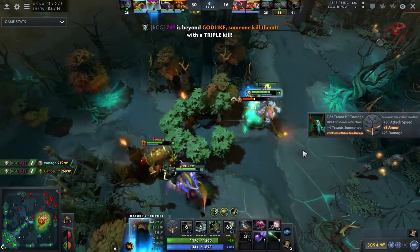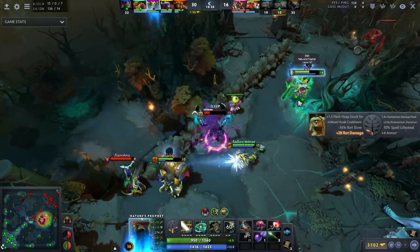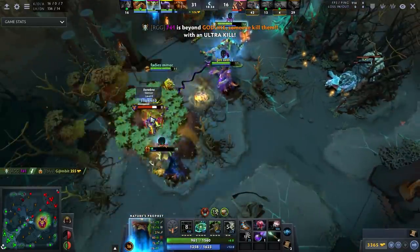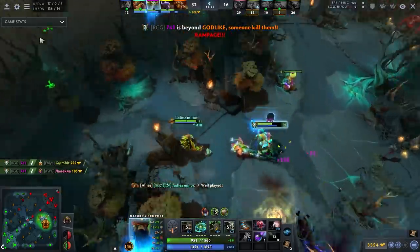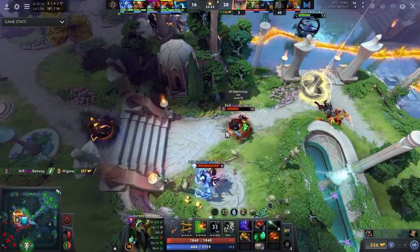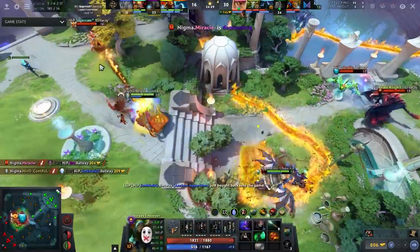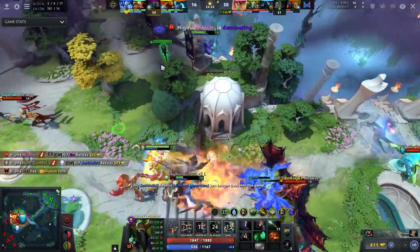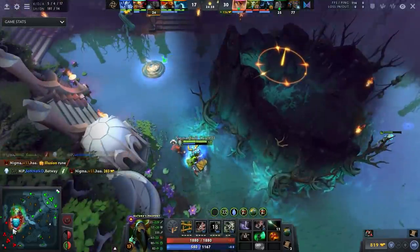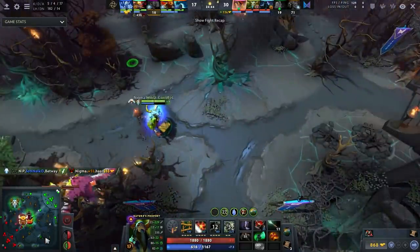Mask of Madness synergizes with Blade Mail extremely well. Blade Mail gives you armor and damage, which is great because Mask of Madness makes you lose armor — so the Blade Mail substitutes that out. It also gives you attack speed, which naturally synergizes well with damage. With the help of Wrath of Nature damage, Blade Mail damage, and Mask of Madness which also gives you 10 damage, you hit absurdly hard.